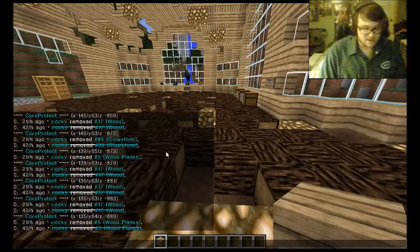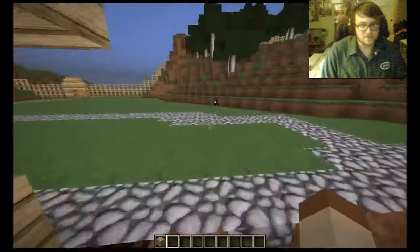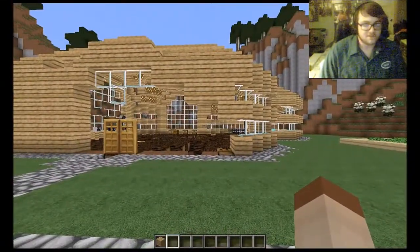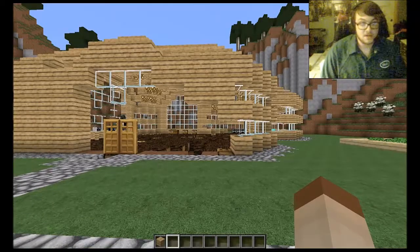Next, after inspecting the area and getting a name, you ask the player if they know the person. If they do know the person, it could have just been a prank by their friend, and you don't have to do anything — they'll sort it out on their own. But if they don't know the person, or they know the person is an enemy, this is now what we know as a grief.